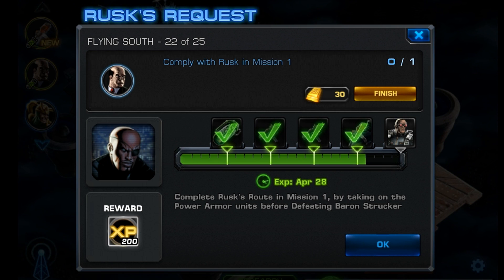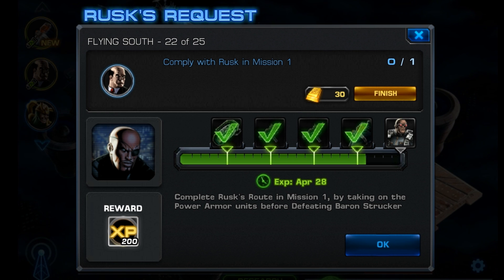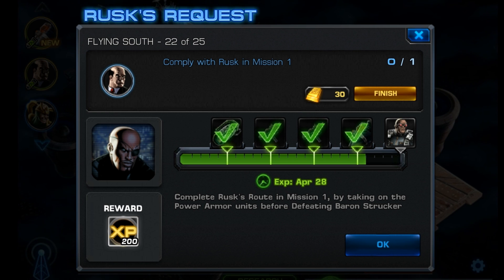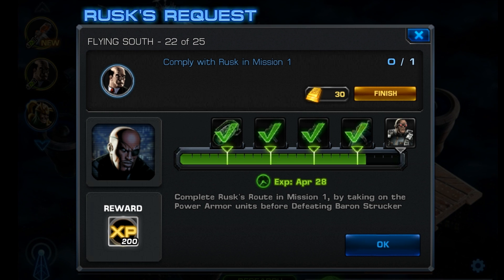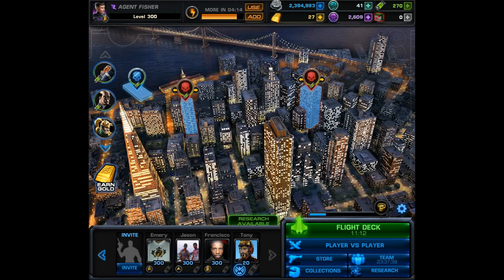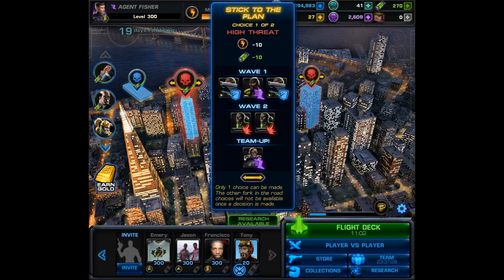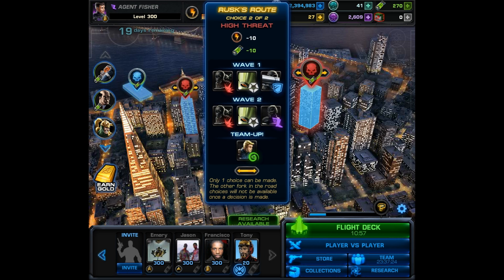First, let's take a look at task number 22. You must comply with Rusk in Mission 1. And we know that Del Rusk is actually Red Skull, so complying with them probably isn't a good thing. However, we have to for the next three tasks, so there's no other option. Just in case you don't know how to do this, there will be a split path, so you'll see these arrows. This is Mission 1, and you'll see Choice 2 of 2 is the Rusk route. The other option says Stick to the Plan. You do not want to click that one because we're supposed to comply with Rusk. This is pretty much the setup for the next two tasks as well.